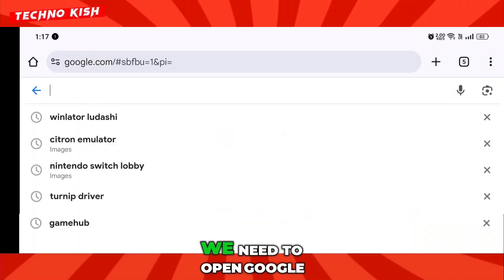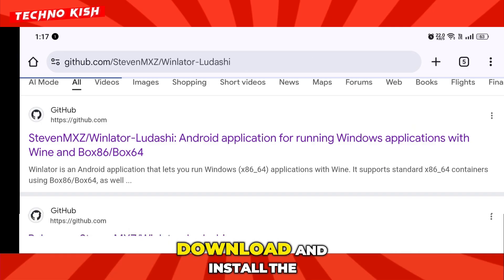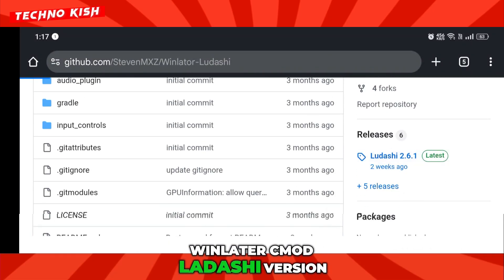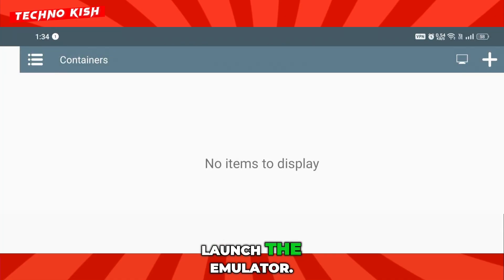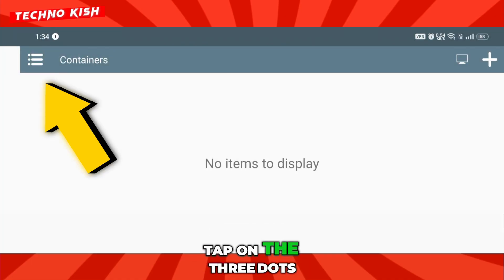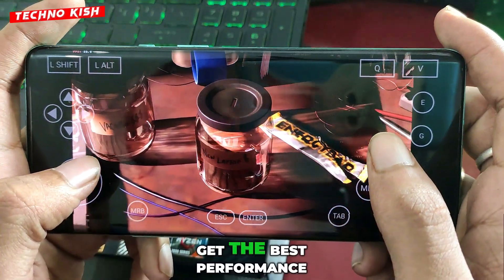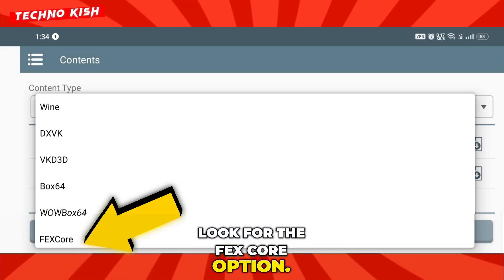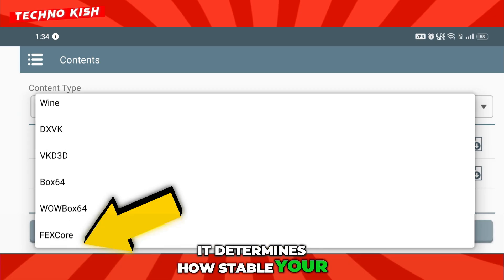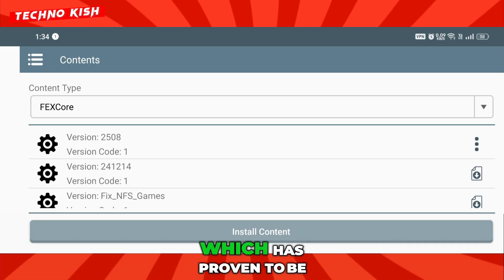First things first, we need to open Google and search for WinLater Ladashi. Once you find it, download and install the WinLater Cmod Ladashi version 2.6.1 on your mobile device. After the installation is done, launch the emulator. Once it's open, tap on the three dots at the top corner. This is where we'll tweak a few important settings to get the best performance possible. Inside that menu, look for the FEX Core option. This part is crucial because it determines how stable your game will run. From here, select and install version 2508, which has proven to be one of the most stable builds for the setup.